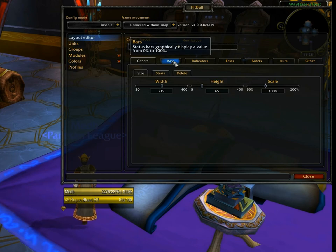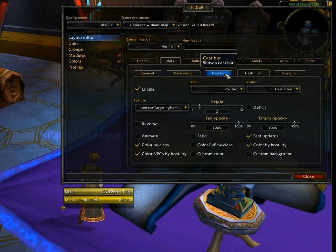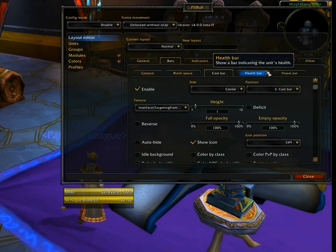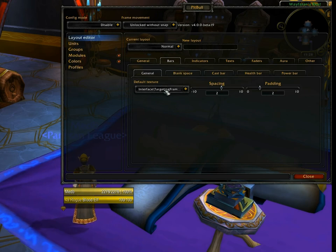Moving on — Bars is the next Layer 1 tab. Here you configure the various bars: Power Bar, Health Bar, Cast Bar, and Blank Space which can be enabled between other bars. There's also general configuration for all bars — for example what texture is used, what spacing you have between bars, and what padding you have around bars. We'll get into more detail on spacing and padding later.